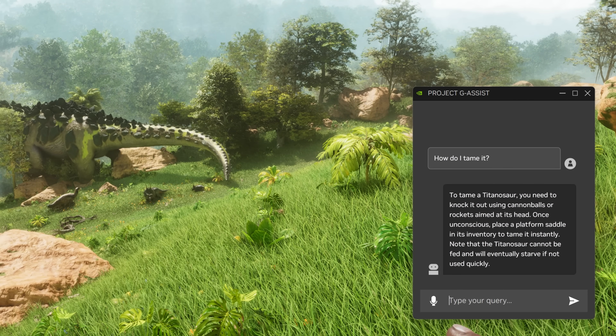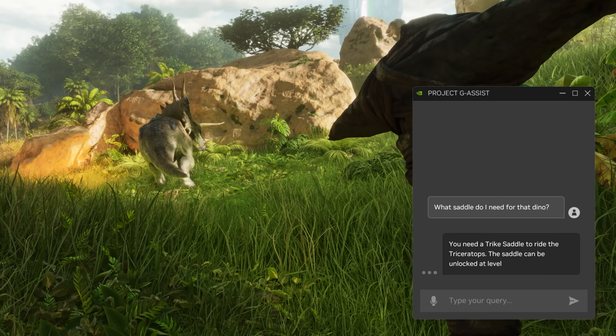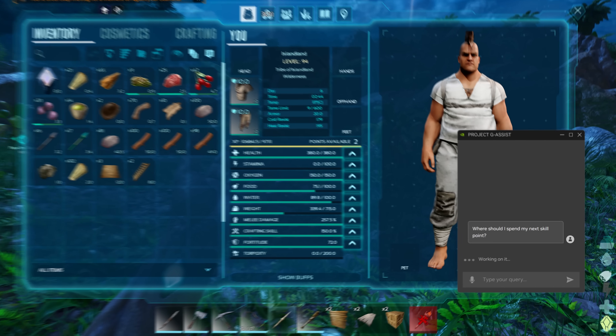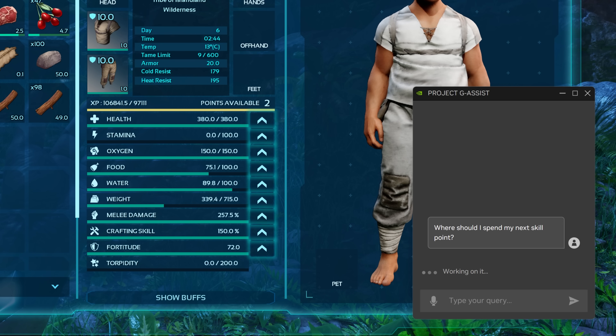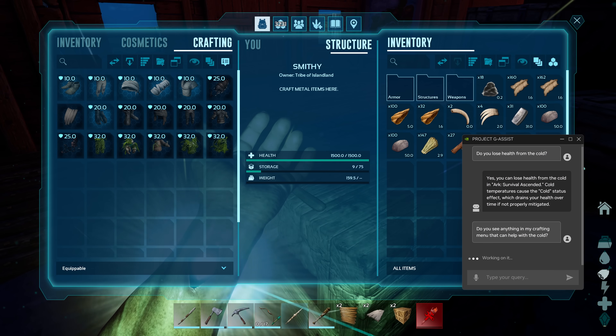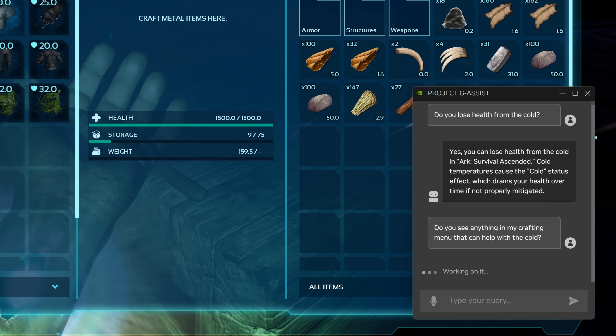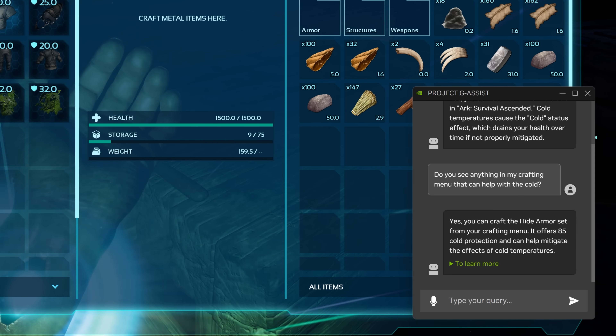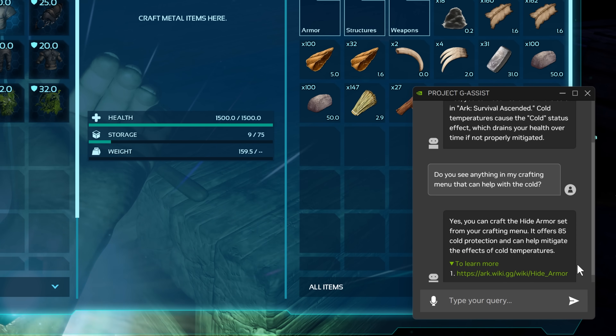Maybe you're staring at a dinosaur you're not familiar with, and you want to know what it is, or how to tame it. And because the Assistant is context-aware, it can tailor its recommendations to your playthrough. Say you've racked up enough points to level up, or to unlock a crafting recipe, but you're just not sure what to go for next. And if you want to dive deeper into a topic, you can simply click on the response to learn more at the official wiki, for instance.